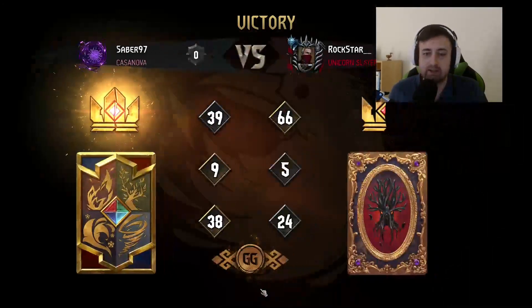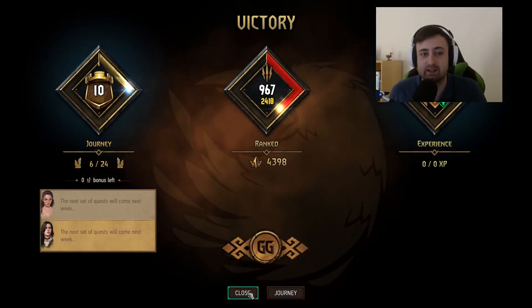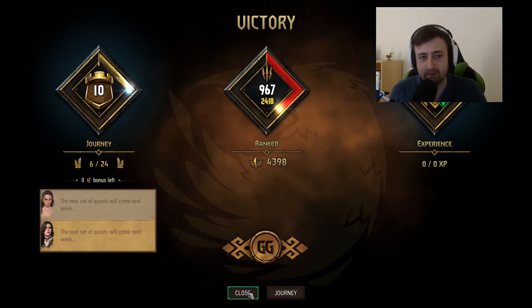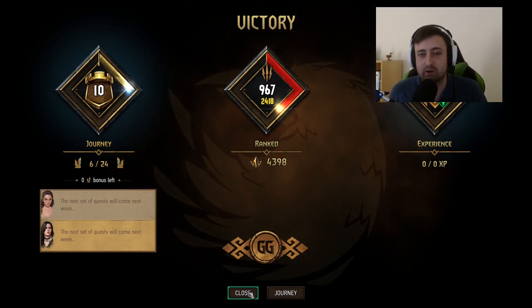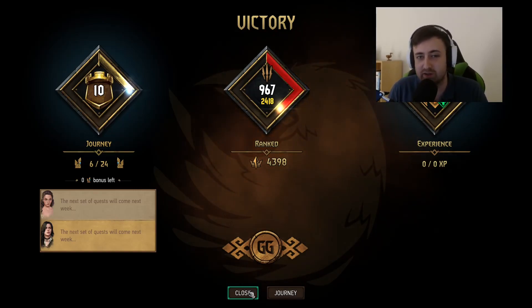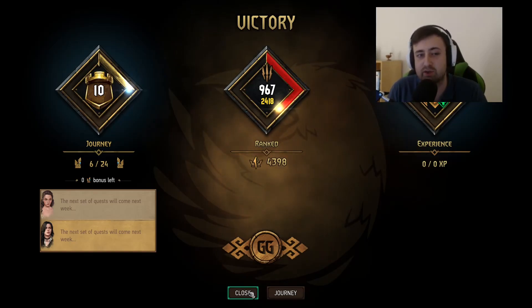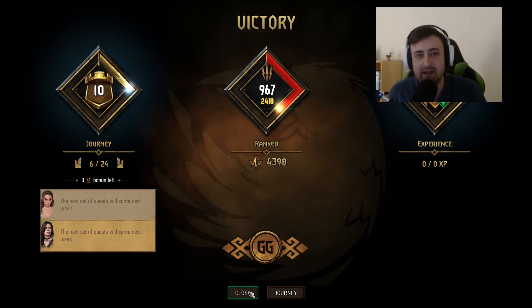That was basically what I had for Kelly today. I think the deck is very strong and I can highly recommend playing it. This build in particular is very nice because the Wild Hunt Hounds give you bronze engines in the deck, which provides a little bit more flexibility — you could even consider cutting Beast, Phantom, or Nitrall to try other stuff with your provisions. Thanks for watching and see you in the next video.